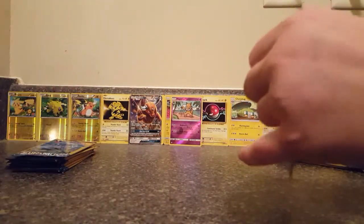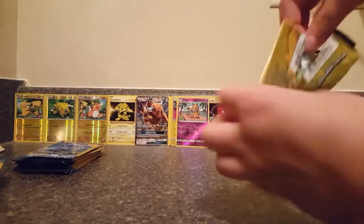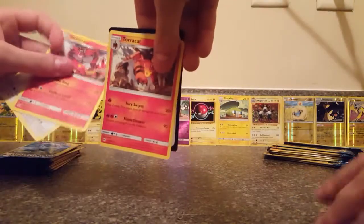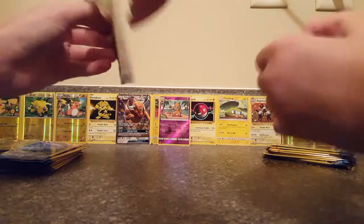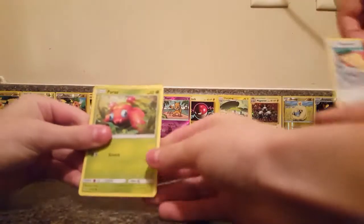I can't believe I called the Tauros already. This pack feels a little bit heavy. Why are these packs so hard to get into? I have Mareanie. From me, I have a Great Ball, Pikipek, and a Luvdisc. Nothing that good so far — must be saving the good stuff for the end.